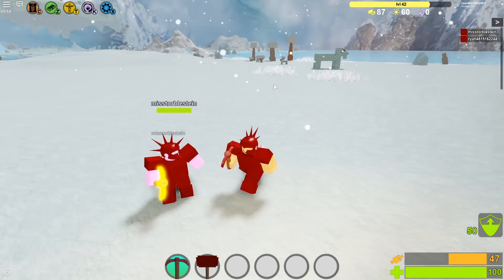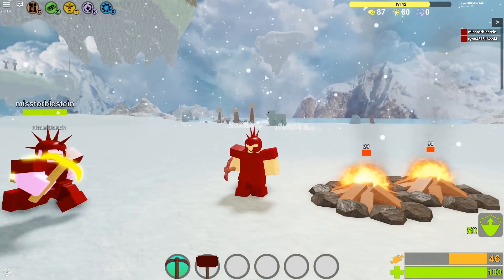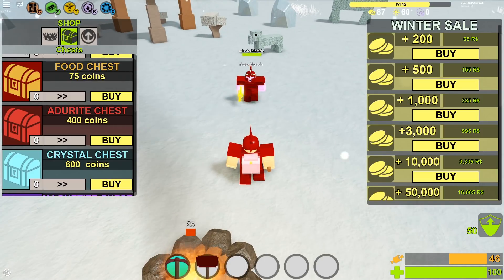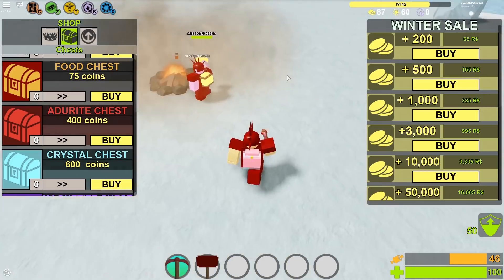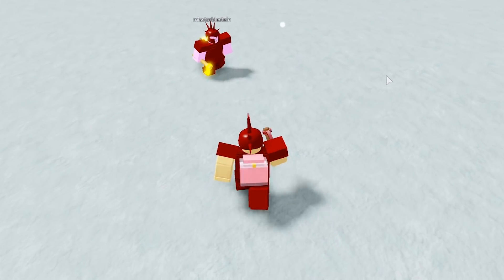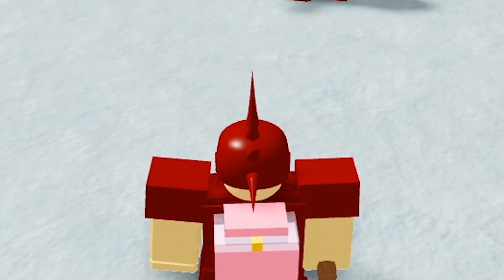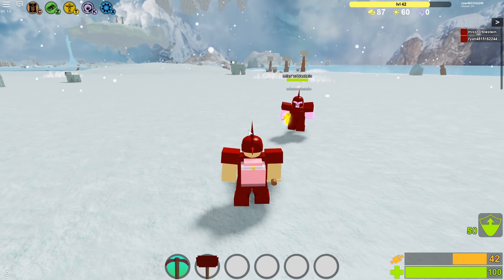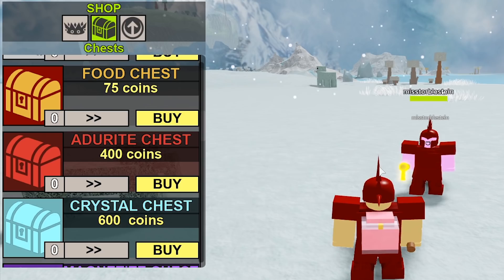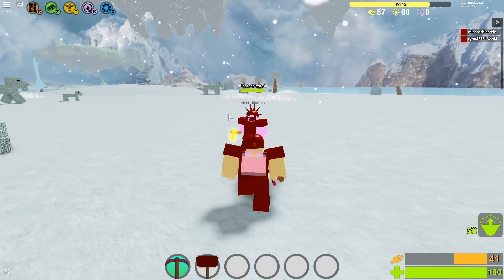To end off this video, there is one last method that may not be faster than this but is interesting if you want to get two things done at once: buying adderite chests. At 400 coins per adderite chest, with the updated gold farming route we recently covered, you can get 720 gold per hour — that's 15,000 coins per hour — meaning you can get 37 adderite chests per hour. You might prefer to save coins for a hat or the golden god, so it's up to you which method works best.